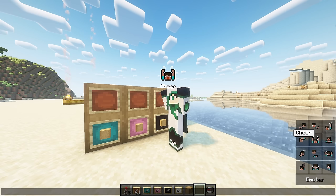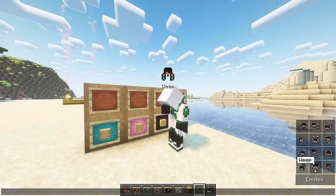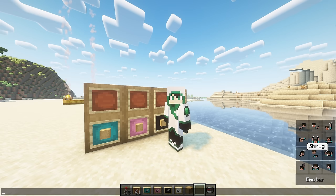In the corner of the chat menu there's a button to open an emote panel with 12 different emotes your character can do. Each emote is also assigned a keybinding. Pressing that key will do the emote without you having to open the chat menu. By default all emote keybinds are unset and they must be set manually.